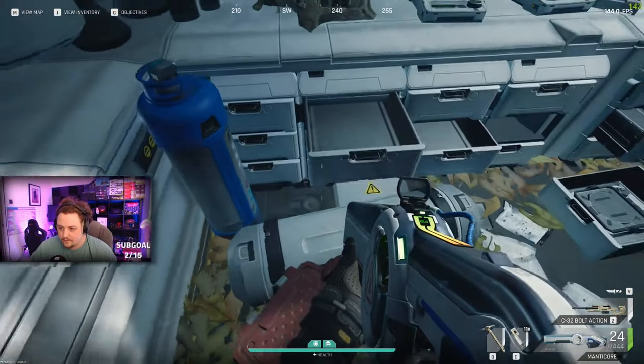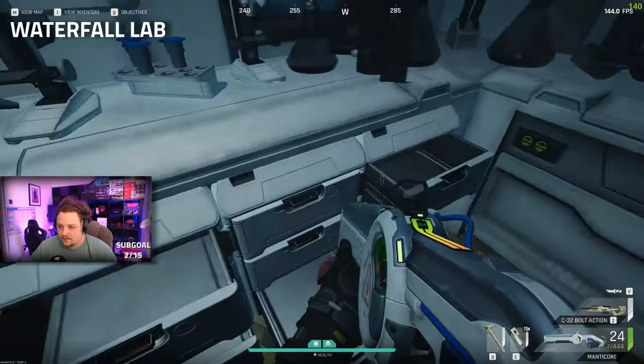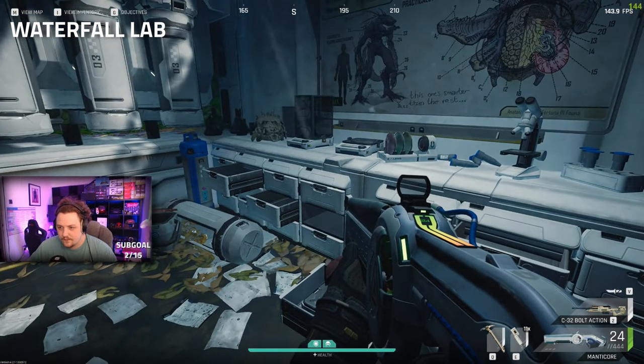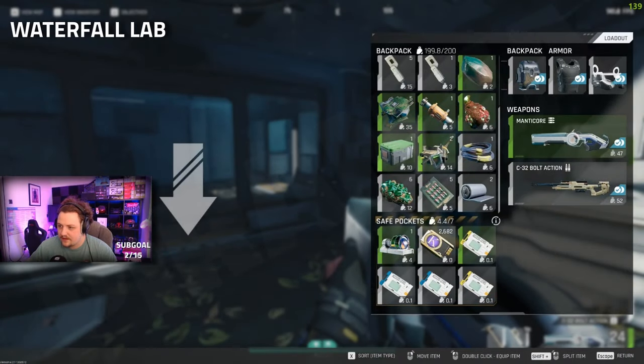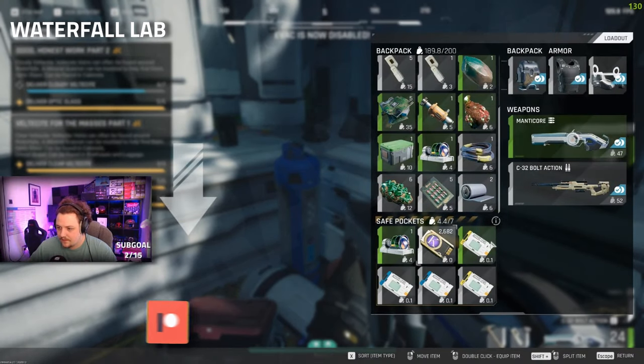When it comes to the optic glass, the best and most consistent location I had was waterfall labs, as the vessel light is literally around the corner. Waterfall labs is basically the best location in my opinion. When you are walking around inside, make sure you check the stations and up on the shelving.